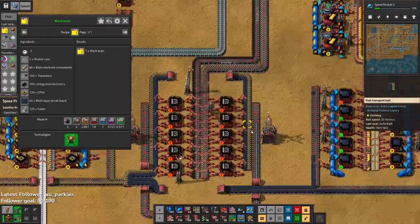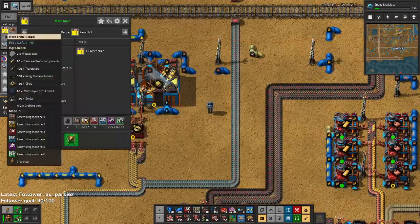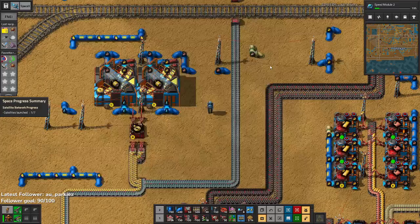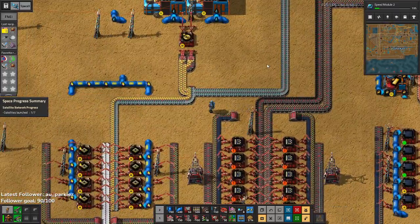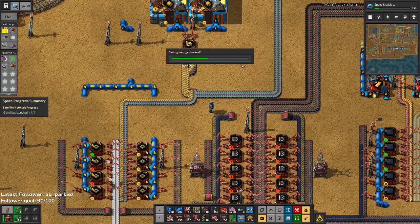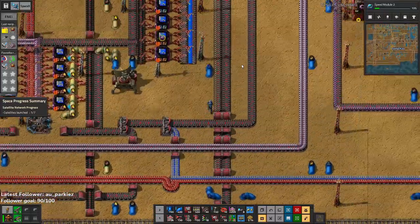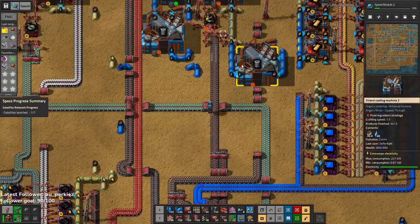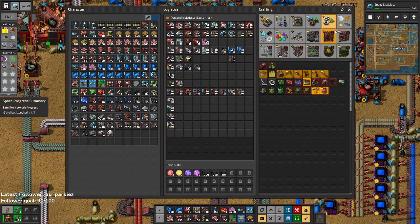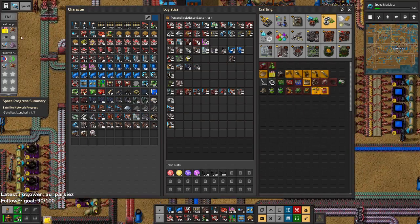We need transistors and basic electric components — easy. I imagine the solder is the problem still though. Can I build the Mechbrain by hand? Probably not going to let me. We're lacking CPUs and a lot of solder. Well, I can't say I'm surprised about the solder. It means like 120 CPUs — that's easy enough. That's 120 CPUs. So the plan is once we build the Logibot, he can go off and build just some general stuff, so we don't need to stand there and wait for it to build. Okay, Mechbrain done.